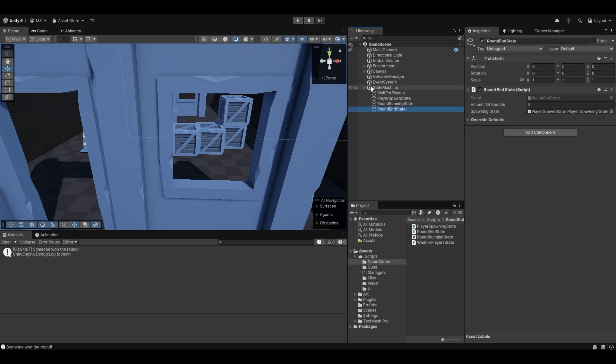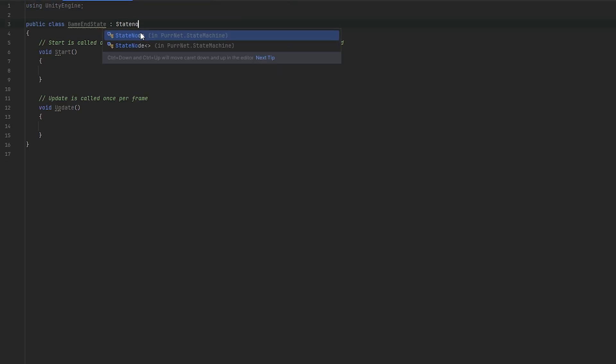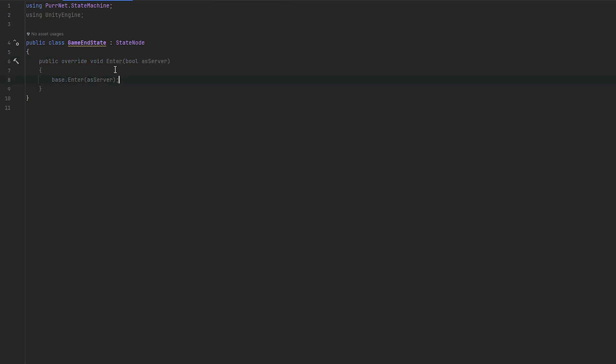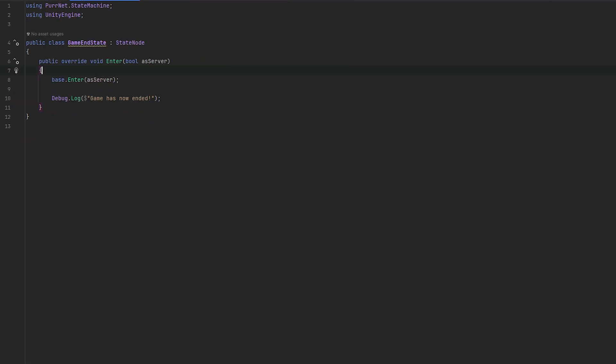Now let's make the logic for the ending state as well. Let me just make a new object immediately - game end state. Then let's make the state node: game end state, and we're going to immediately make it into a state node. When we enter the state, we essentially have our game end state - let's just debug out debug.log so everyone sees it: game has now ended. And then in our round end state, I'll just drag that to the beginning together with the game end state.